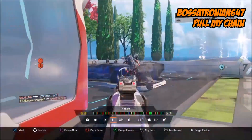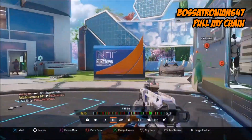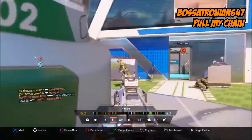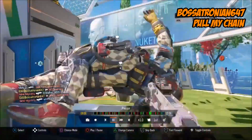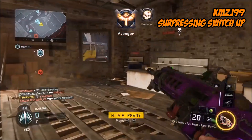At number 8, this is Bossitronian647 with Pull My Chain. Nuke Town annihilation to the opposition team. Perfect placement from Bossitronian. Comes in with a melee and then gets one more for good measure on B to open it up for them to come and capture it.